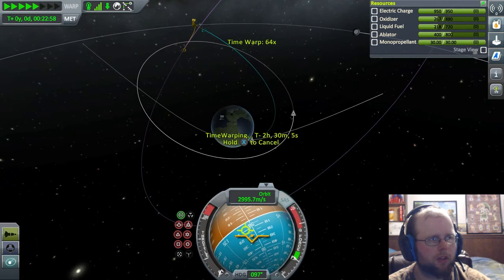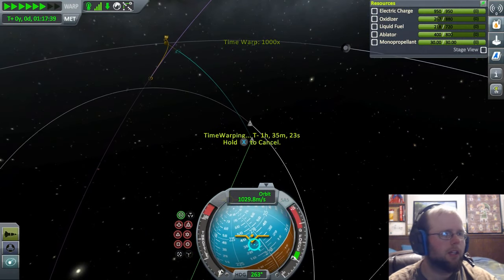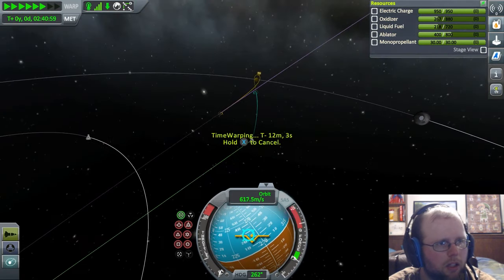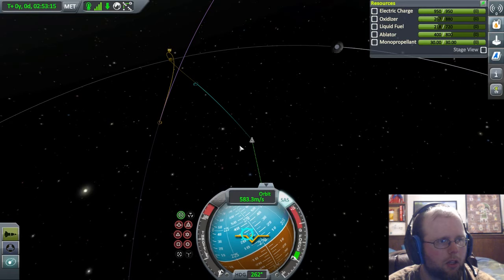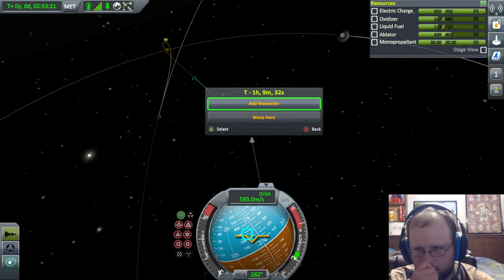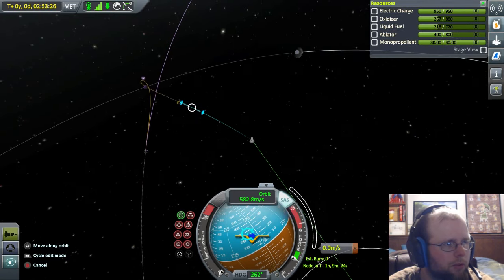This is a moon-affected orbit, I believe. We are in good stuff here. It's auto-saving for us - it's realized we've done something good and wants us to save. So now we need to get rid of this maneuver because we no longer need it. The blue one is going towards the moon. What we need to do is just warp over here - we won't use any fuel, this is all just going to warp us time. We're going to get closer to the moon. And here's the moon.